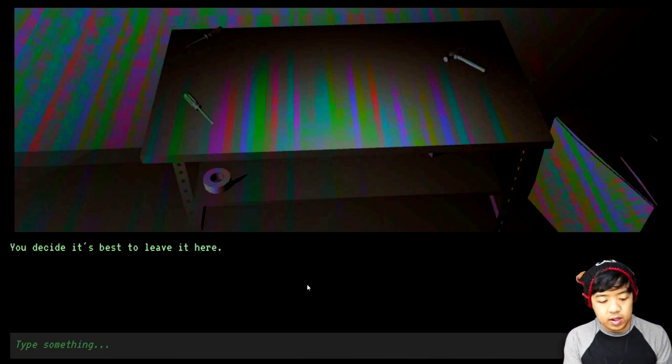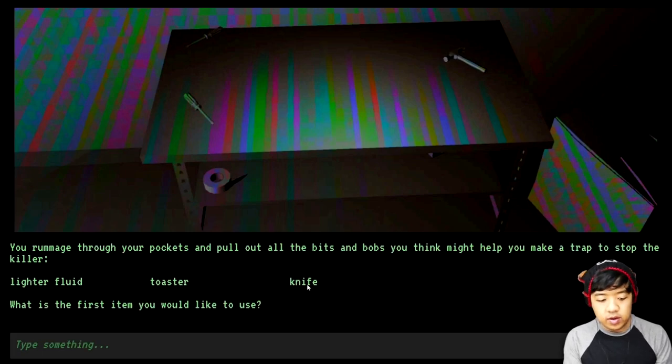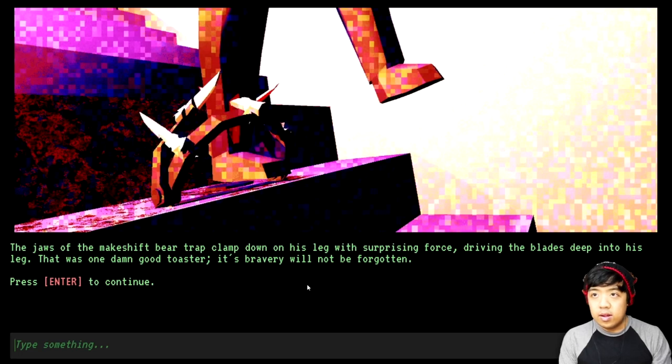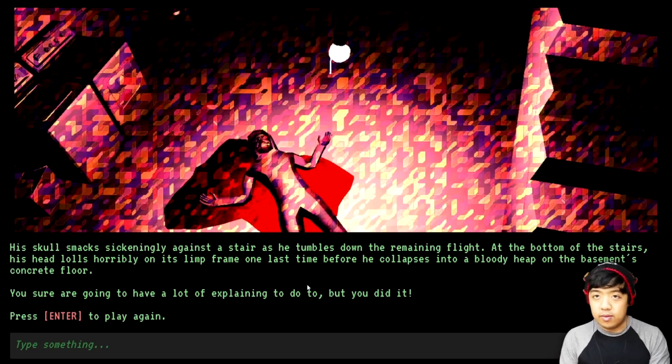We're going to use the bench, then we're going to use the toaster and then the knife — and that apparently creates a bear trap. You bash the toaster against the counter, separating it into many pieces. Using what you learned from a bear trap home survival guide, you get to work. You extract the pieces of the frame and springing mechanism and firmly attach the knife to it, creating a trap of sorts. You aren't sure if it would work against a bear, but it might mangle that man's leg. We'll go ahead and wait.